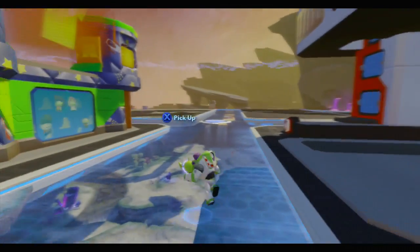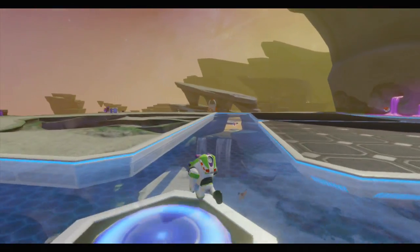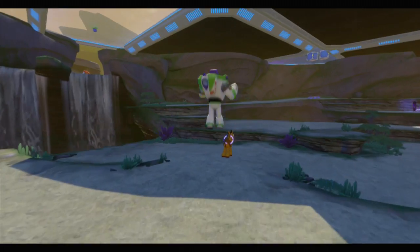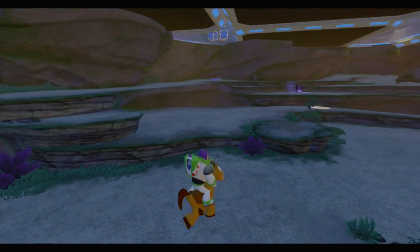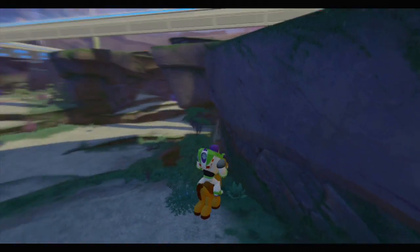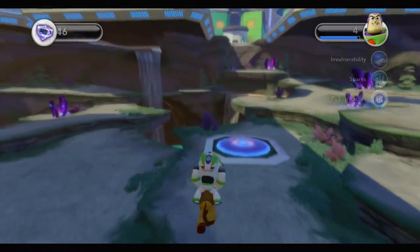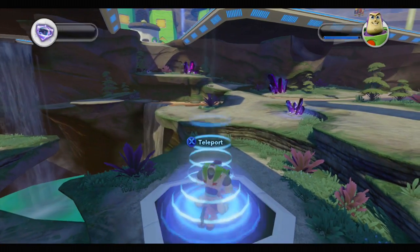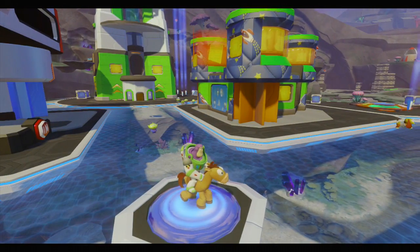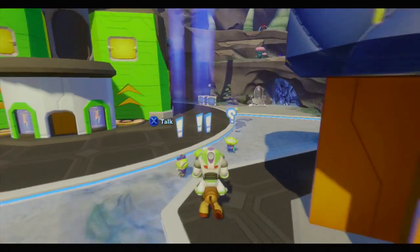What's going on guys, welcome back! It is time for another video. Let's drop down and try to get Bullseye out of here so we can have him on top. I don't want to fall in the water and die. How am I gonna get him out of here? Can I go this way? What are these things? Whoa, teleporter! Oh, that was convenient.